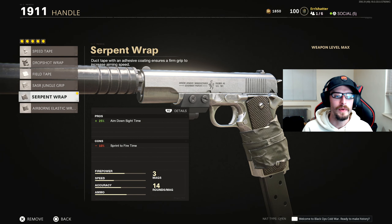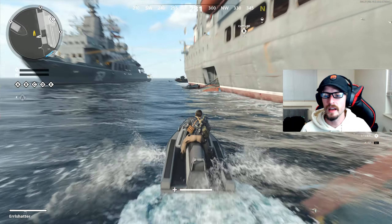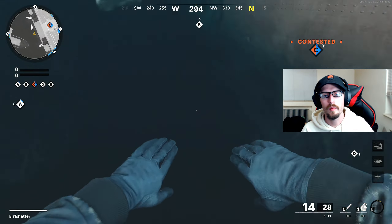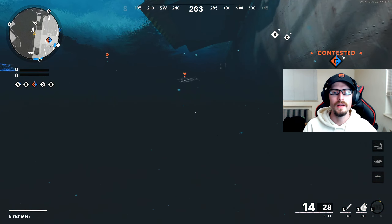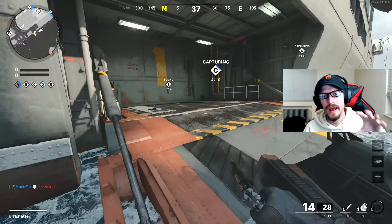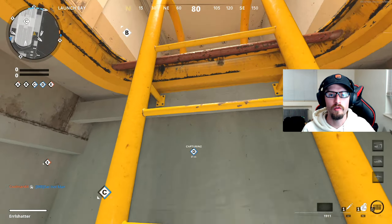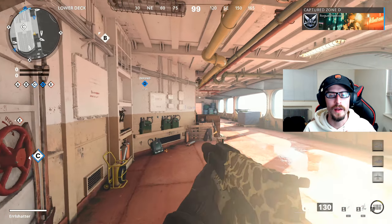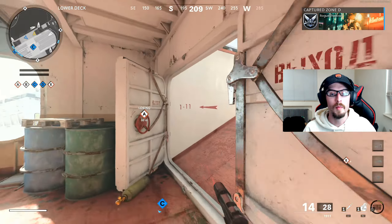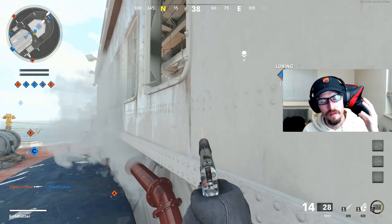For the handle, we're running the Serpent Wrap, increasing our ADS speed by 25%, overall just making this thing an absolute beast. That's the full attachment setup we're running on the 1911. I was able to go absolutely off with this — I had pretty good success with it in the beta as well, and I will not give up on this until I get a nuclear using the 1911. I absolutely have to get that this year in COD. We go absolutely off and go on a very solid streak.